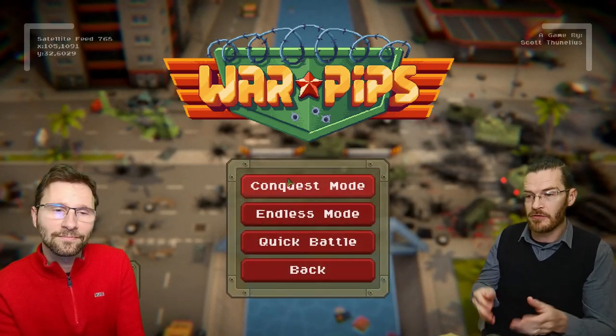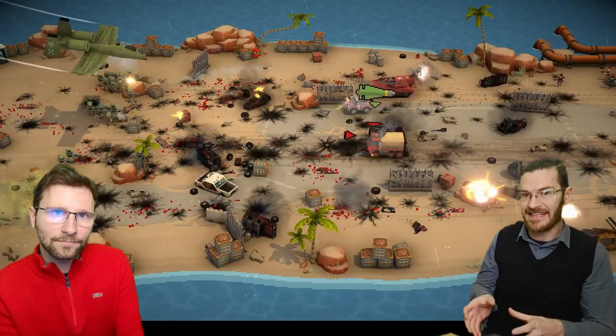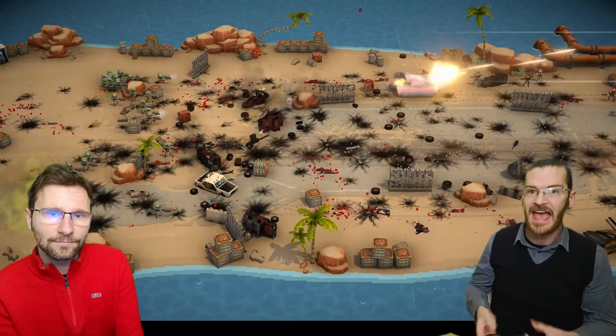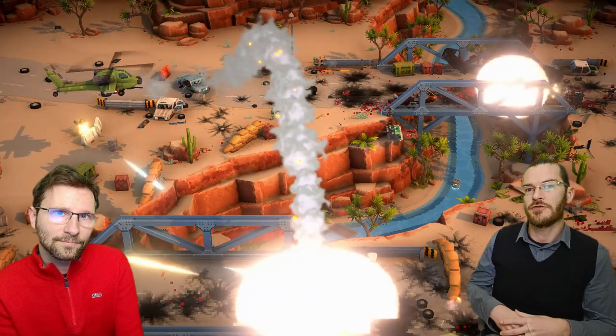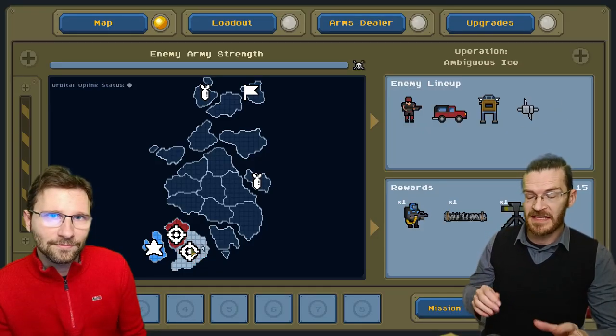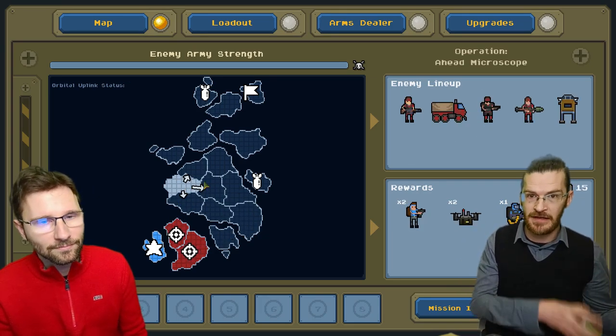There's conquest mode, which is a full campaign of conquering multiple islands one battle at a time. Endless mode where you're on a map with endless waves of enemies. And quick battle is just one battle to have a little five-minute fun to test out your combat skills. So let's focus on conquest mode, because that is the traditional campaign with multiple battles conquering one island after another.